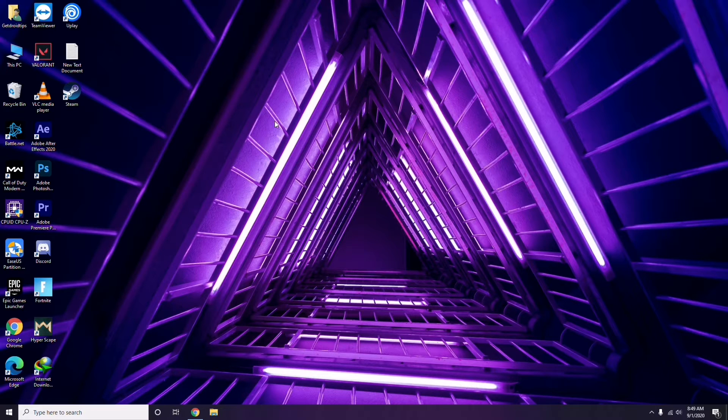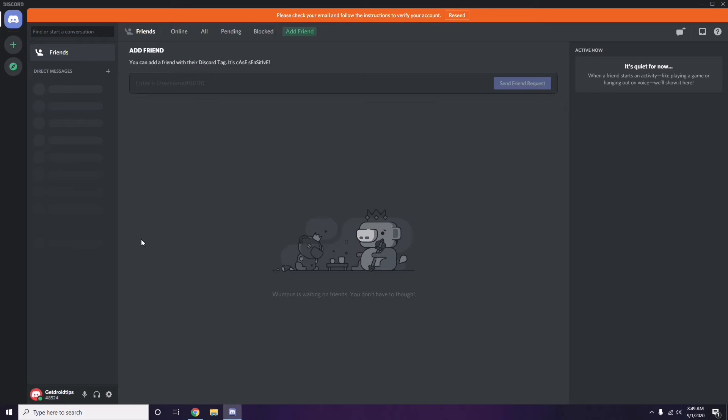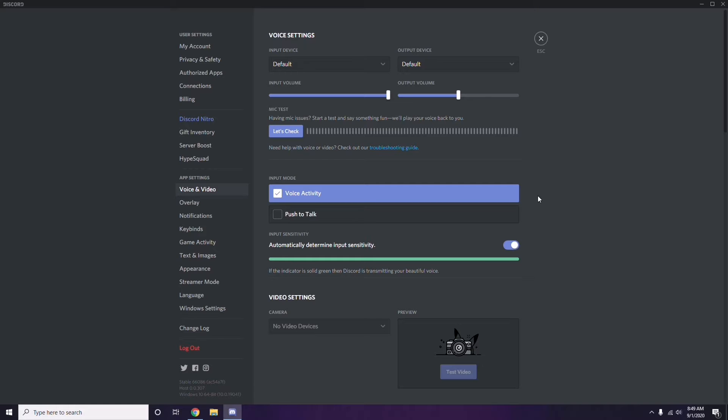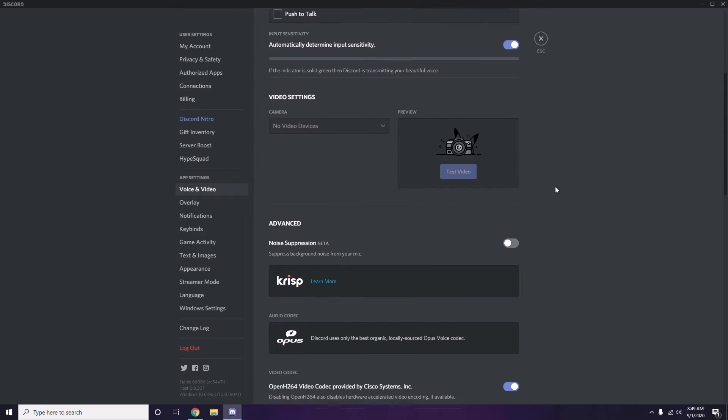Next, open Discord. Click on User Settings, which is available at the bottom of the screen. From there, click on Voice and Video from the left sidebar.